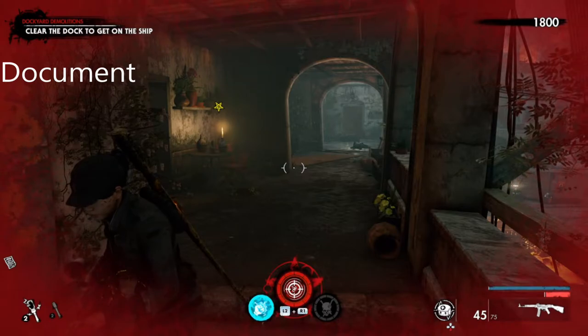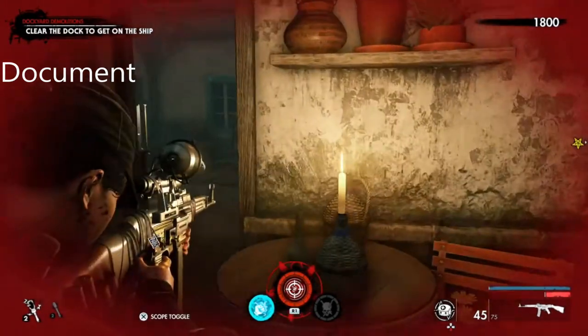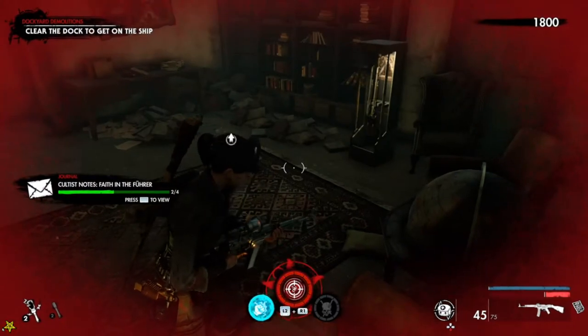The second collectible is the document. When you kill the butcher, come to the left once you've killed him, and it's by the trench gun. The document is right here.